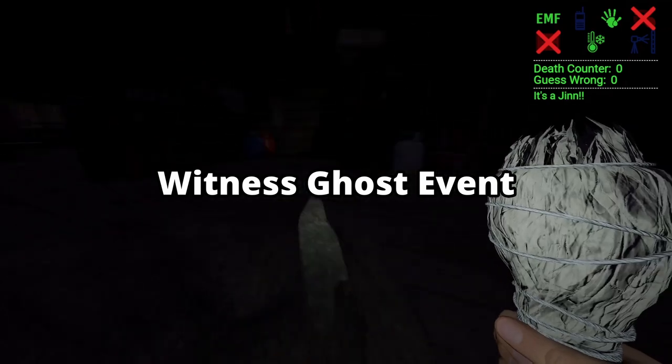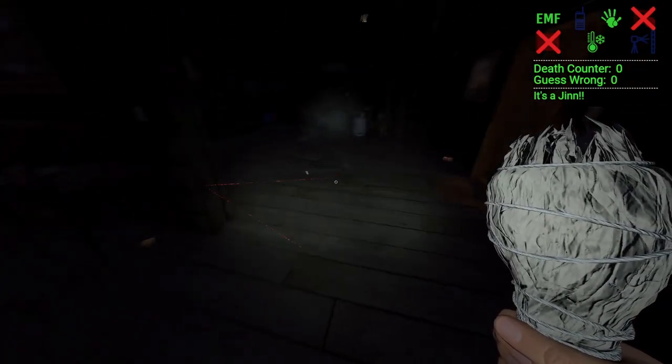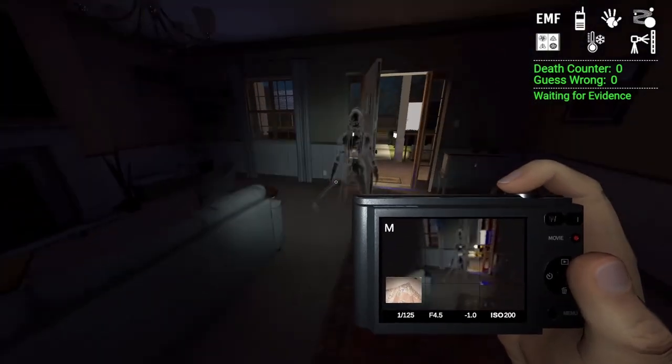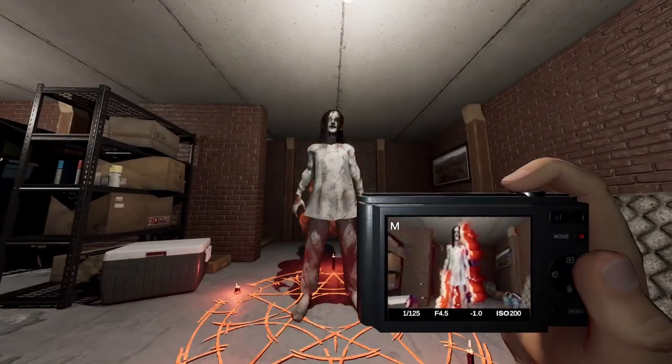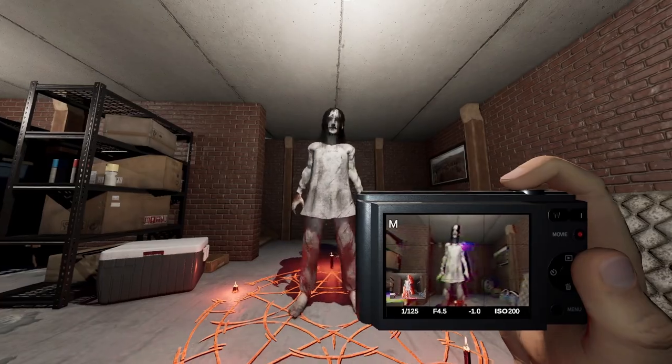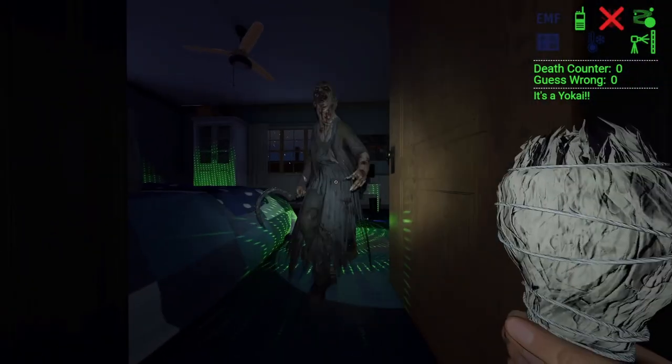For the witnessing-a-ghost-event objective, this one is sometimes hard. You need either ghost mist or the ghost standing and walking events. But if you get the pentagram or the music box, it makes it really easy — triggering those and getting the ghost to appear counts as an event. So get those and good luck.